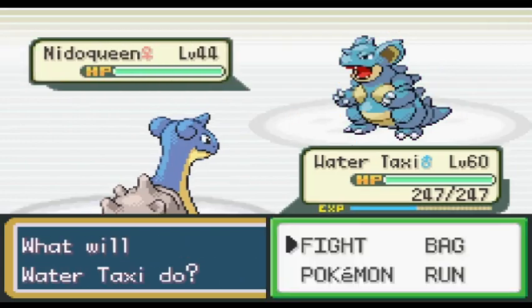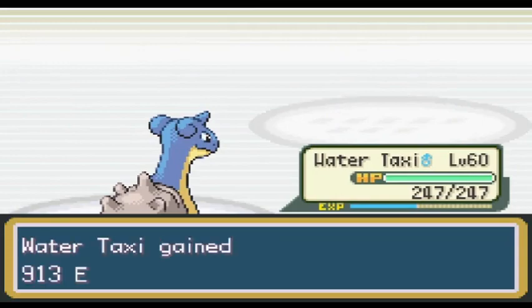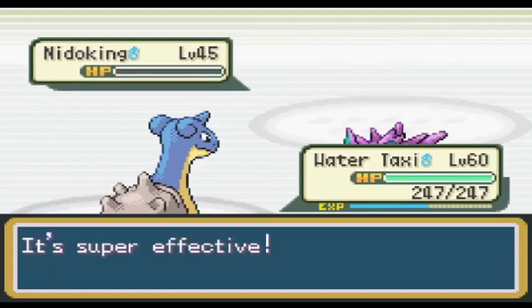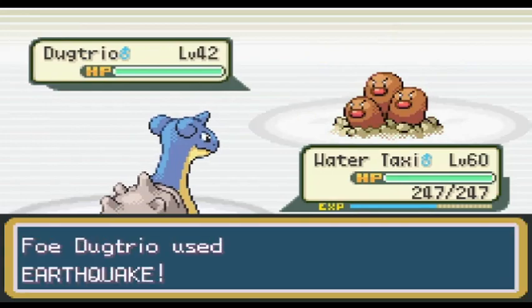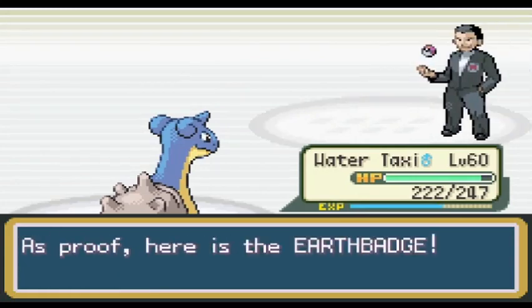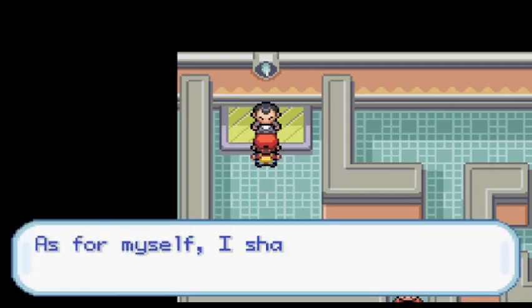I made my way back to One Island to train my team up to level 60 outside of Ember Spa. I don't need to be that strong for Giovanni, but I want to move straight from Giovanni to Victory Road. With the training done, I went to Viridian to battle Giovanni one last time. He led with a Rhyhorn, but I led with Water Taxi — it's a one-shot sweep using Surf. The only damage Water Taxi even took came from Dugtrio's Earthquake, which only hit for about 25 damage. After Giovanni went down, I grabbed the Macho Brace just because I wanted it so badly earlier. This is practically the end of the game!